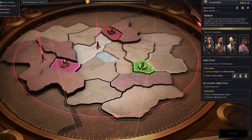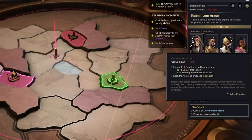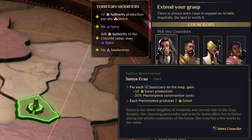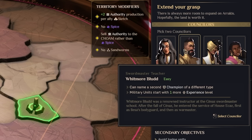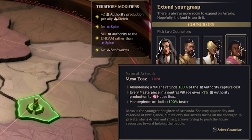The Pasty Mesa mission, where we expand a lot and play around with authority, seems interesting. Before we start, we pick two counselors. Sanya Ecaz gives 10 Solari production per sanctuary and cheaper masterpiece construction, with each masterpiece producing two Solari. Whitmore Blood lets you name a second champion, and military units start with an extra experience level. Ilesia Ecaz lets you use Lansrad immunity on a resolution and gain Lansrad standing upon building a masterpiece.